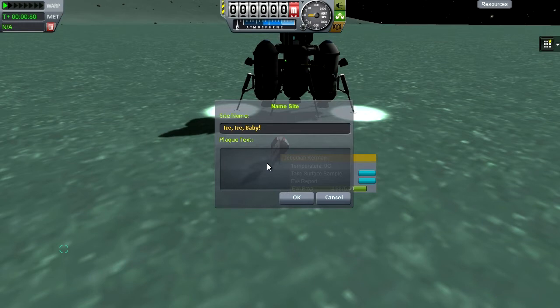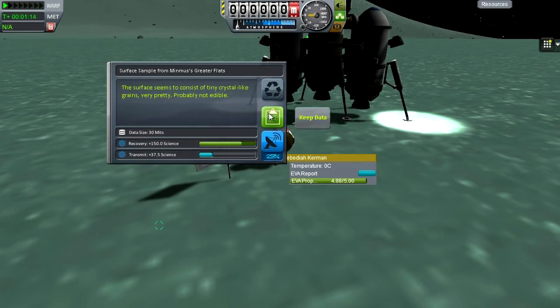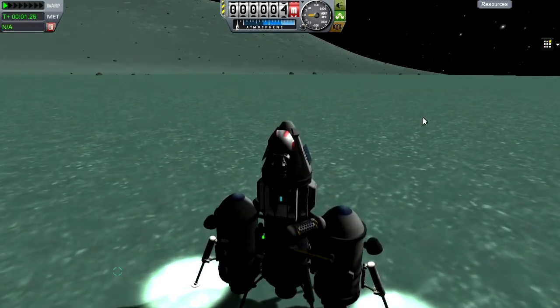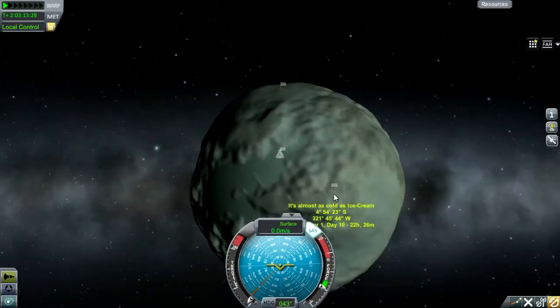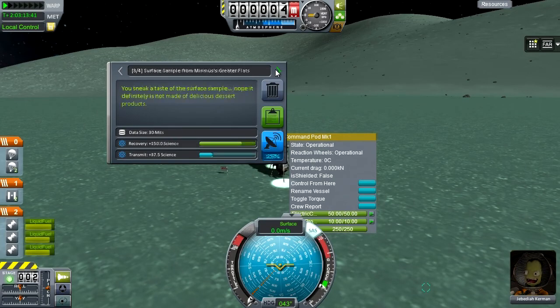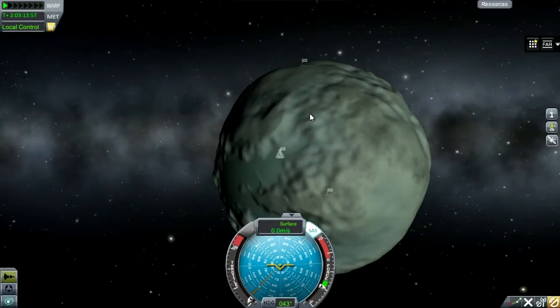We're on the ice now - ice ice baby! I hope the surface samples are edible. We take the surface sample and do the EVA report on Minmus's flats, which is another 150 science, and then get ready to go to the next landing site. Thanks for watching guys, I hope you liked the video. I'll see you in the next one when we continue this mission - I've already got four bits of data. As always, give it a thumbs up if you liked it, and have a nice day!